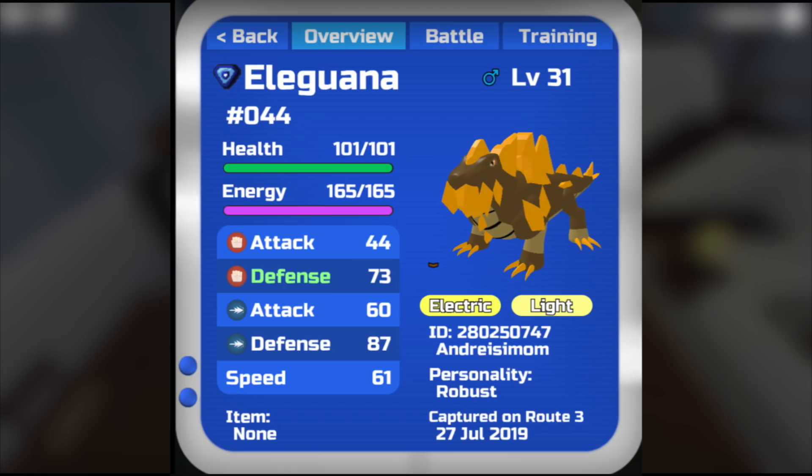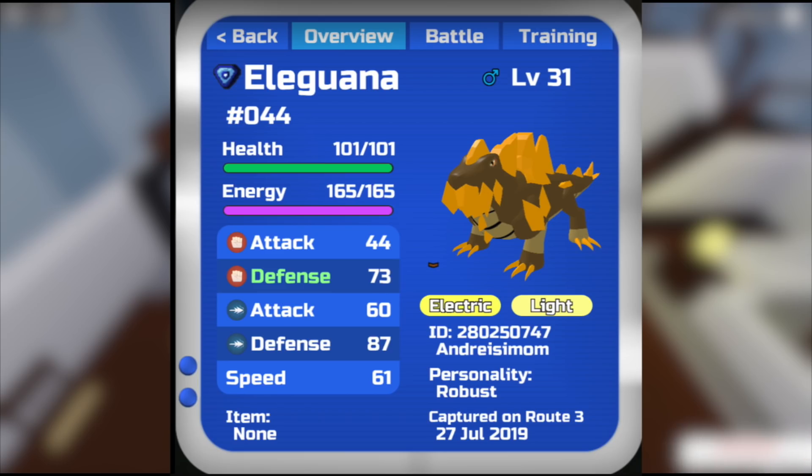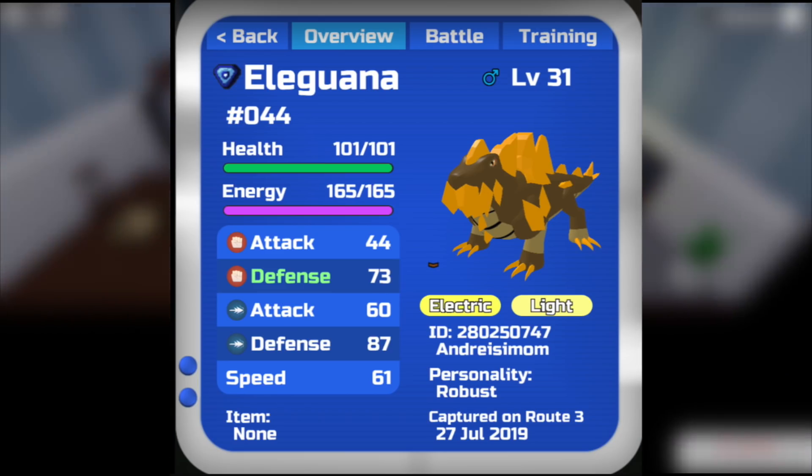You get the Thunder Fruit and give it to Geklo, and Geklo will evolve into a Lumion called El Iguana — which sounds like iguana, so I'm pretty sure that's where the name came from. So that's how you evolve Geklo. Those are the two new Lumions added in this update: Izigul — or I See Ghoul, sorry — and El Iguana.